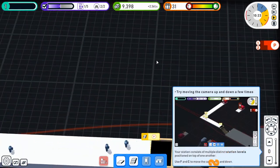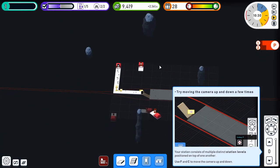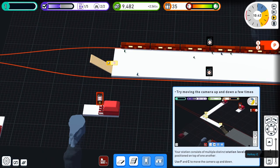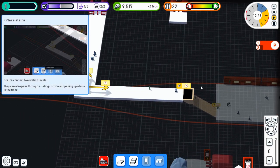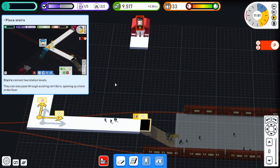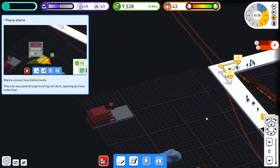Try moving the camera up and down a few times. I'm moving it up and down — oh, up and down levels! Okay, we can do that. Go away! Stairs connect to station levels — I can do that. Okay, so you want me to connect to one of those. Let's flip it around here.